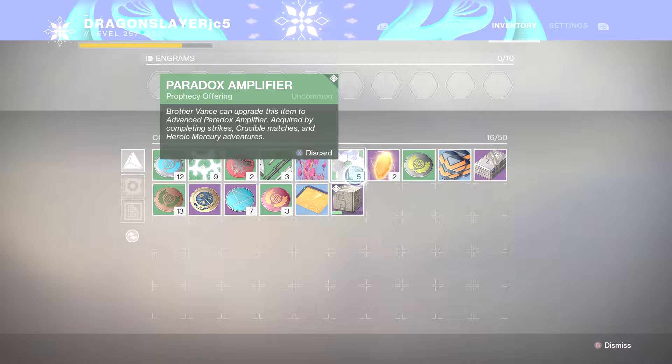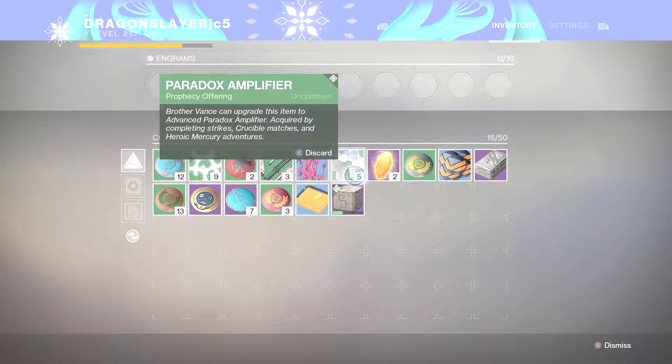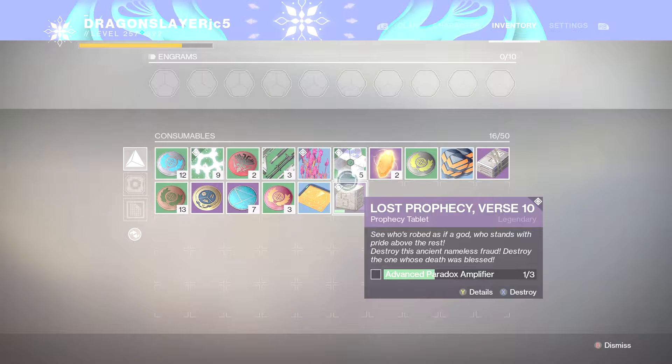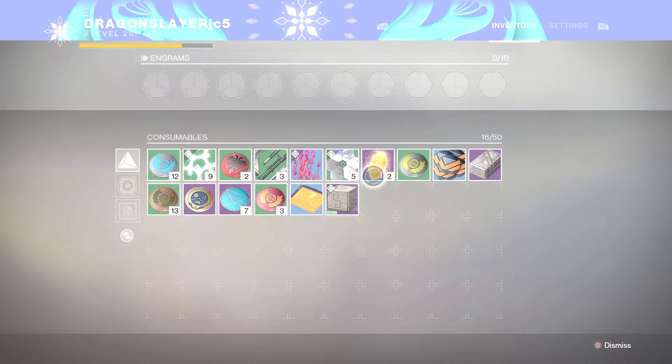You guys have to collect ten of these — they're scattered around all planets. You won't find them on all chests, but you could find them on events, on any chest, just not on every single chest. Right after you guys do those three missions — side missions from Brother Vance — he's gonna give you a heroic mission. If you guys finish with that, then you guys are gonna have to get this.